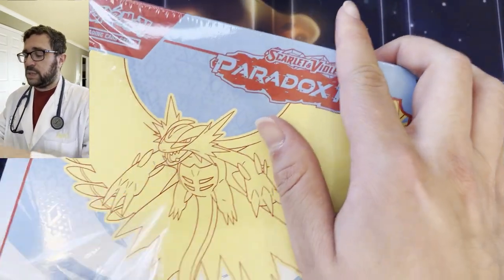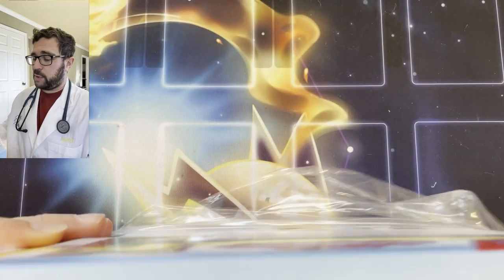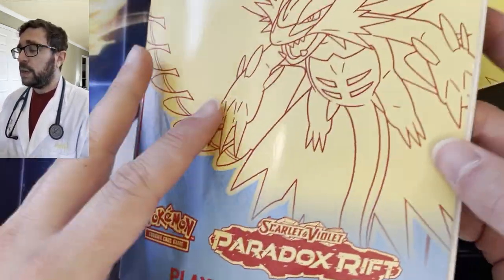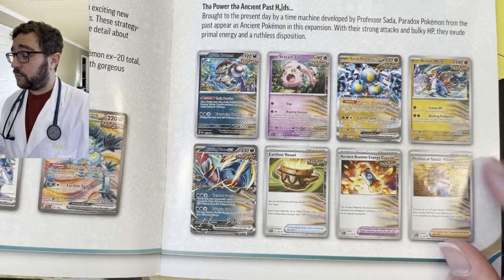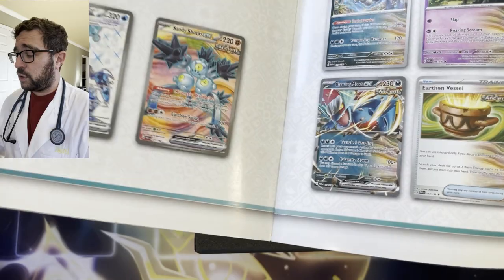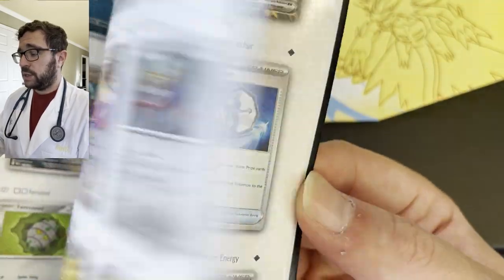We're ripping 34 packs today, almost as much as a booster box, so we're gonna see what we can find. Starting right here with this nice new shiny sparkly ETB — I like the red and the blue color, it's a nice little aesthetic. Let's take a look at some of the new stuff: you have a lot of the ancient cards and the future cards which look ridiculous but some are pretty cool. A couple nice full arts — you have the Armarouge, the Garchomp Terraform, the Sandy Shocks which is the ancient form of Magneton.